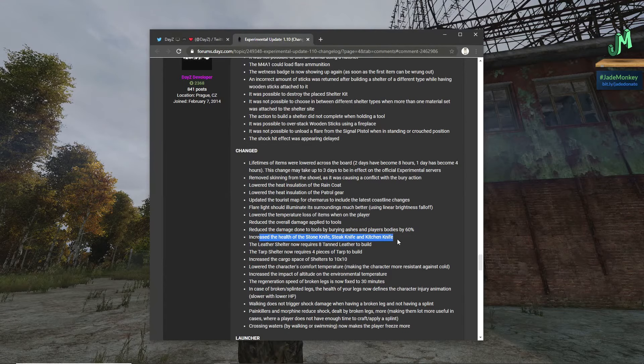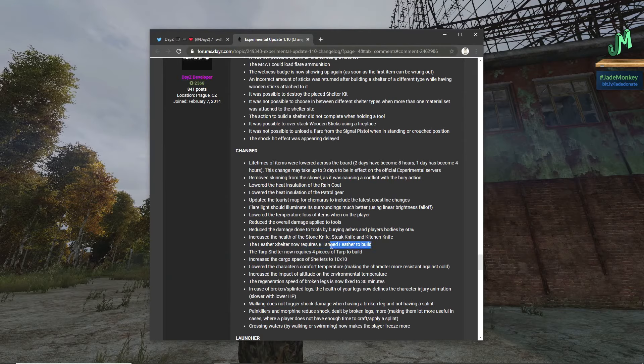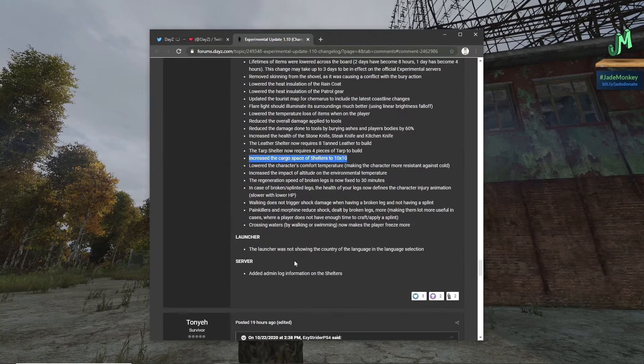Before in Experimental we had tools burn after like 12 charges. Reduced the damage done to tools by burying ashes and players' bodies by 60% — awesome, which means we can bury things better. Increased the health of stone knives, steak knives, and kitchen knives — you would have like two or three uses, it was bad. The leather shelter now requires eight tanned leather to build — tanned leather being leather and garden lime. The tarp shelter now requires four pieces of tarp to build — that's rough.